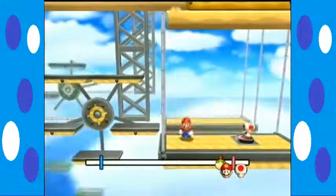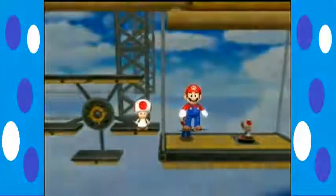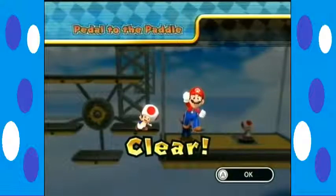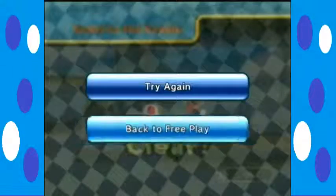And of course, whoever wins gets to press a button that will cause their opponent to fall down. Amazing! And that's the end of all the Bowser Jr. games. We'll be right back. Bye. Thank you.